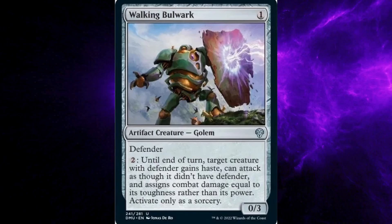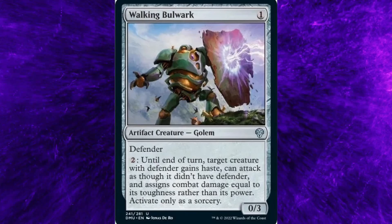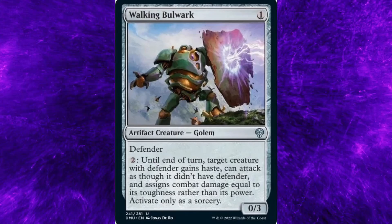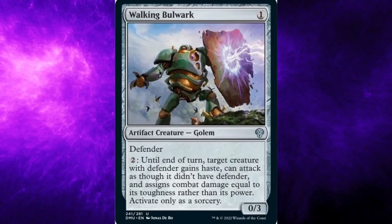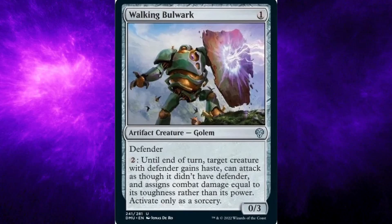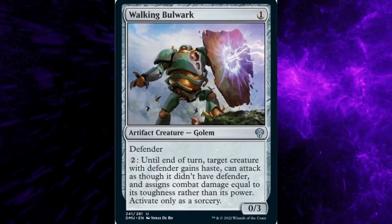Dominaria United set, card number 241: Walking Bulwark. Costs one general mana. Type: Artifact Creature, Golem. Rarity: Uncommon. Abilities: Defender. Spend two general mana: Until end of turn, target creature with Defender gains haste, can attack as though it didn't have Defender, and assigns combat damage equal to its toughness rather than its power. Activate only as a sorcery. Zero power, three toughness.